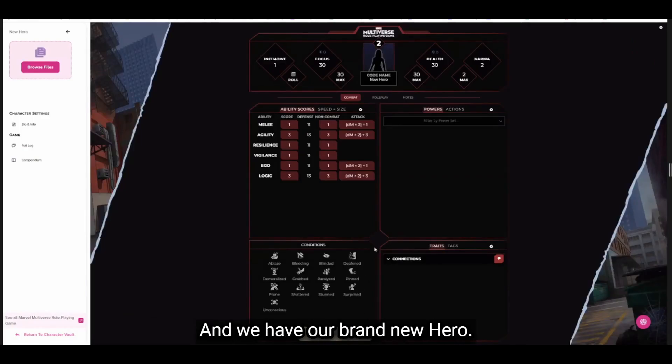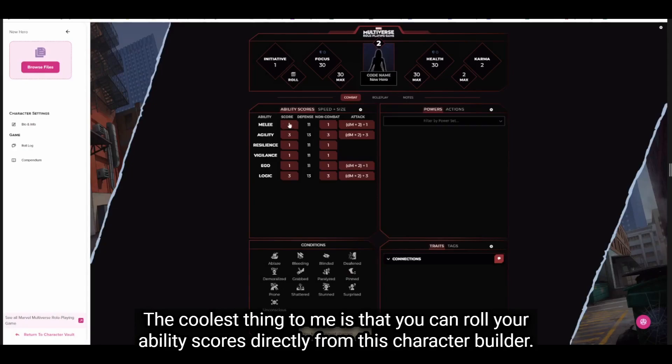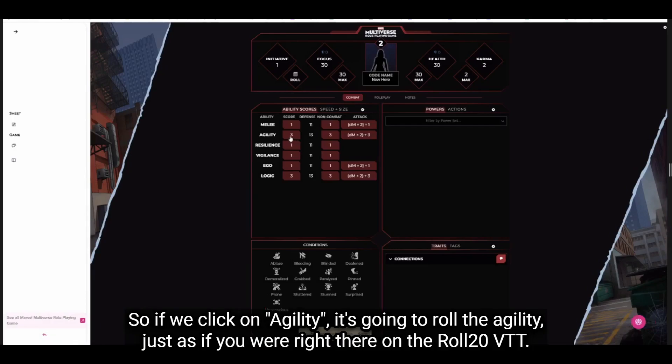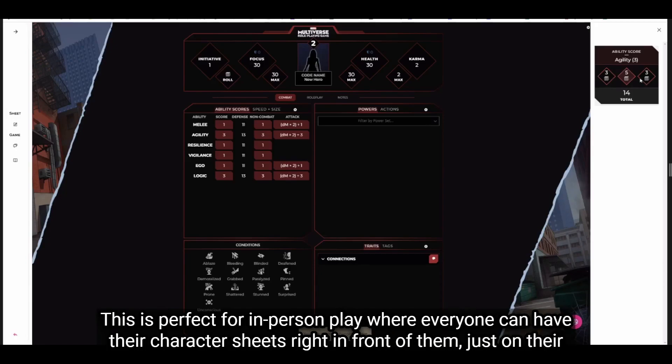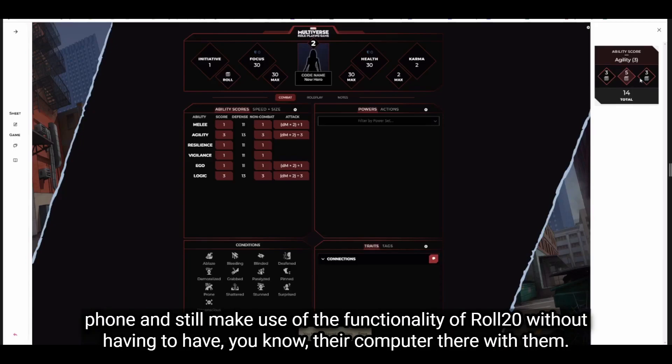And we have our brand new hero. The coolest thing to me is that you can roll your ability scores directly from this character builder. If we click on agility, it's going to roll agility just as if you were right there on the Roll20 VTT. This is perfect for in-person play where everyone can have their character sheets right on their phone and still make use of Roll20's functionality without needing their computer.